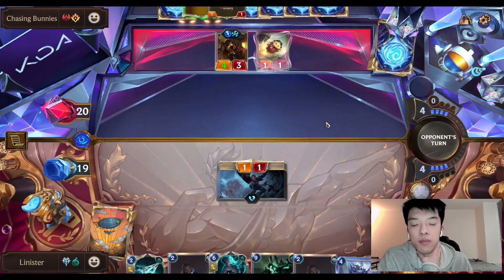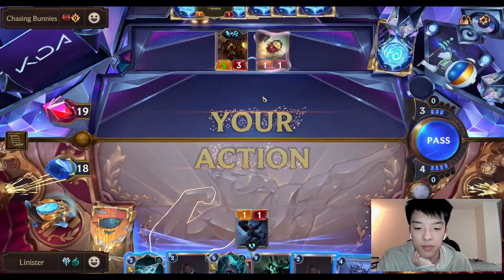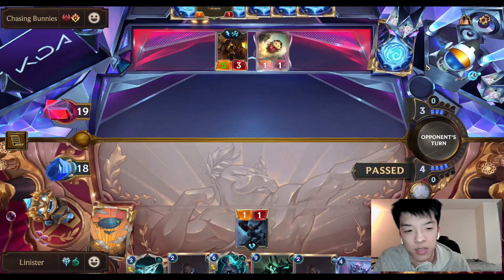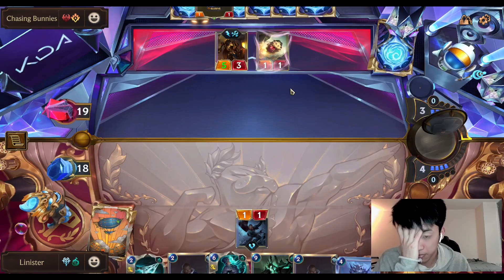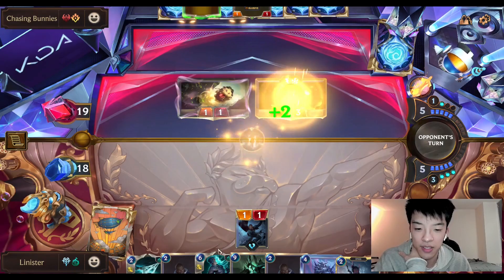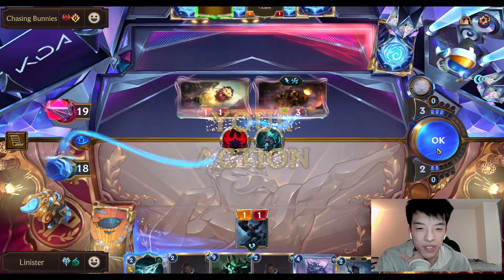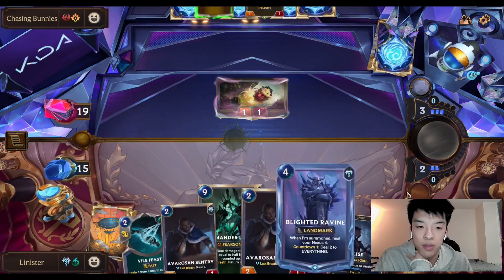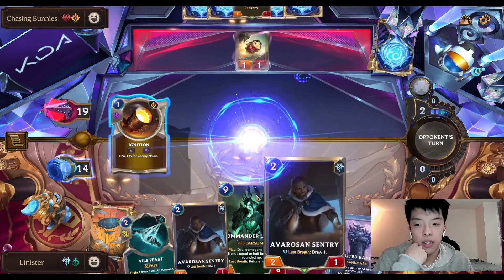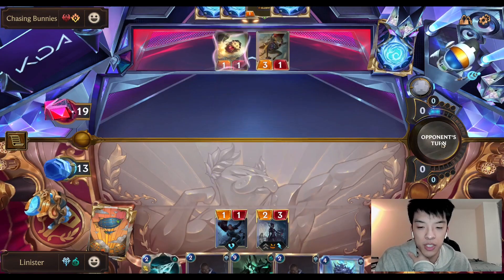That's a good draw. No Rumble — interesting. If he passes, I'll just pass back. If he wants to Might something, I just Vengeance it. If he's not going to play Rumble, I don't really care. If he plays Draven, I'll just Ravine. It's kind of clear he doesn't have Rumble based on how he's playing. We have a little bit of healing, not a lot, but some. If we find an Iceborne off the top, we're booling. The unfortunate part is we now have no answer for Rumble, but by the time he draws Rumble, I should draw an answer. It should balance out. It's a good Vile Feast.